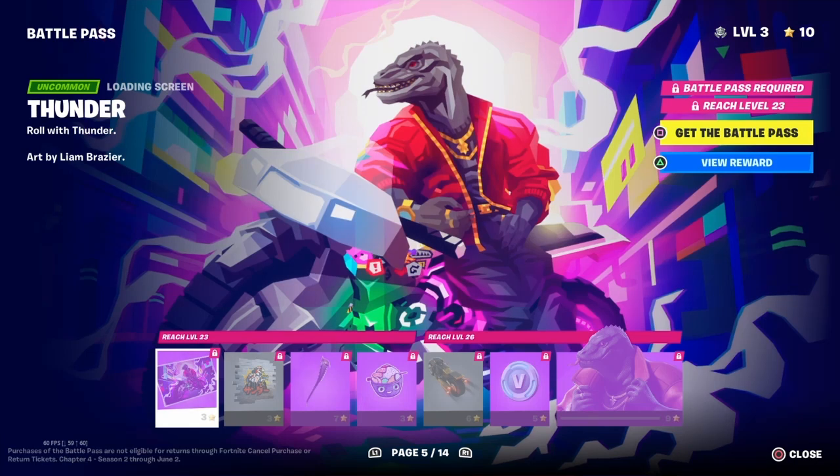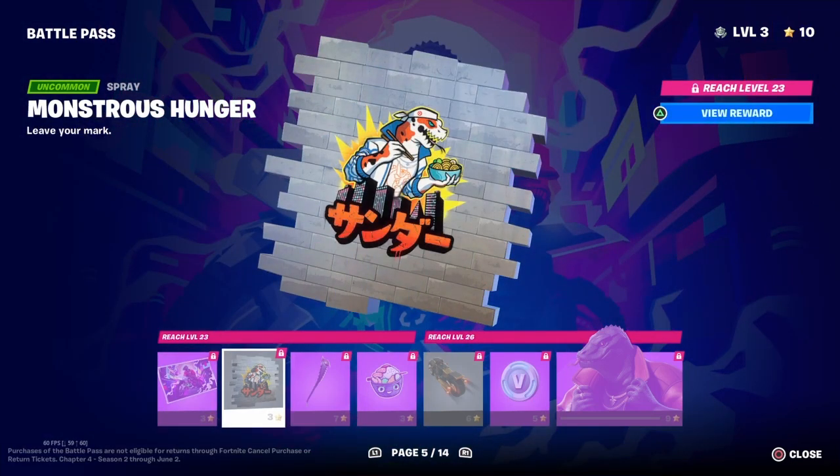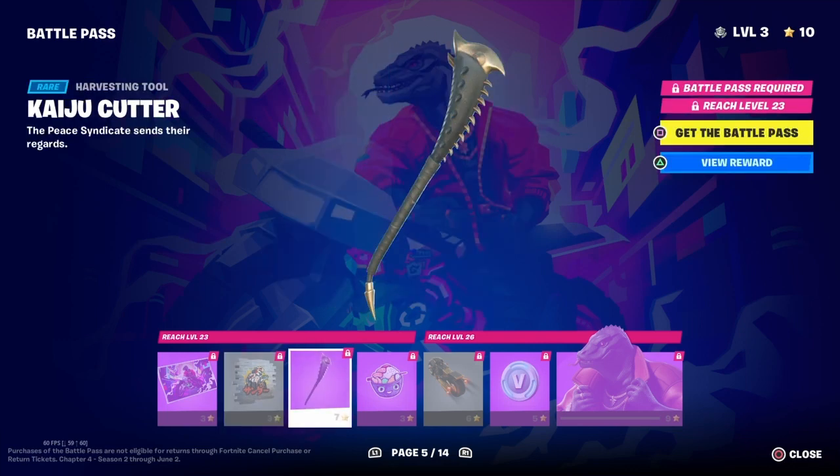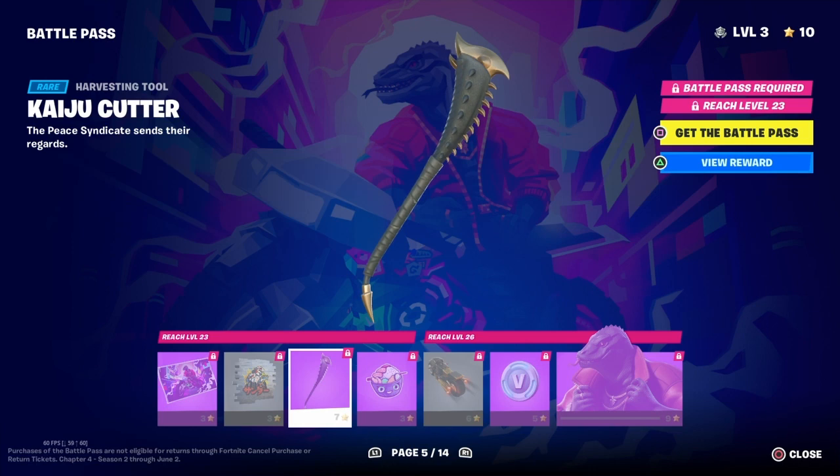Alright, we've got a loading screen. We've got a spray — it looks like Japan or Korean writing. We've got a pickaxe. It looks like a cobra snake.